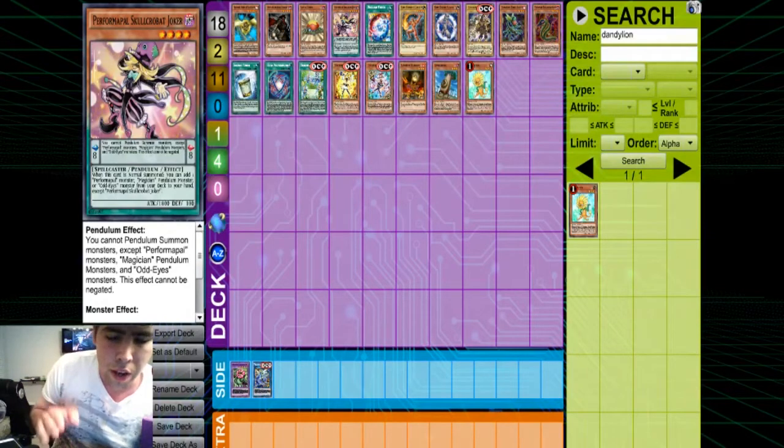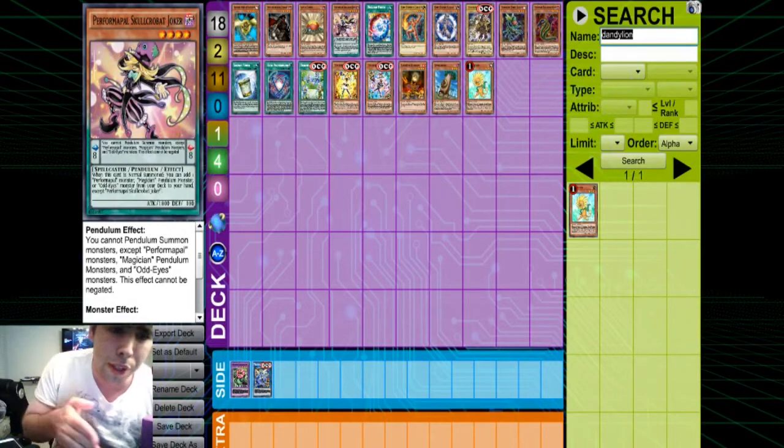You can end with Miss Radiant because you summon Gofu, special summon two tokens, then summon two Link Spiders. Then you send the Link Spiders to summon Miss Radiant. Underneath, you send Gofu and whatever monster you normal summoned for the Link Summon of Proxy Dragon, which we get in the Megatin. With just two cards, you've opened up three zones. On top of that, you have Radiant pumping up your Earth Monsters, and Proxy Dragon protecting your field by popping cards linked to it.